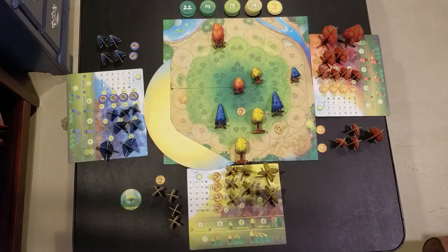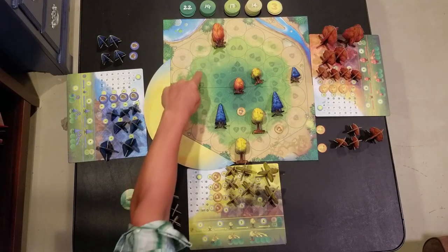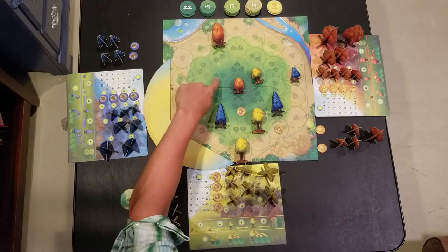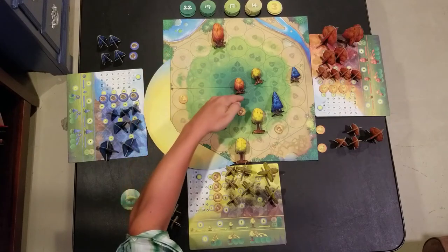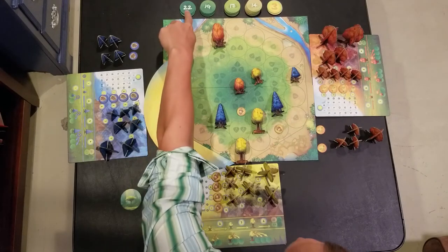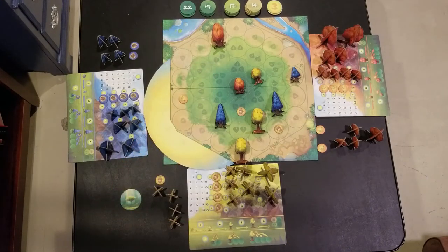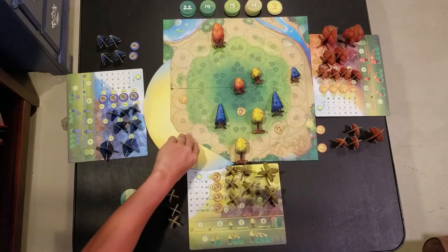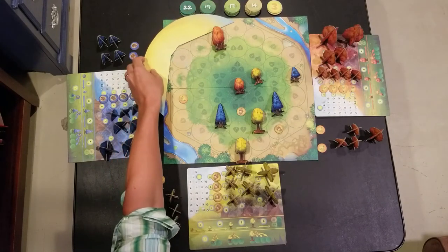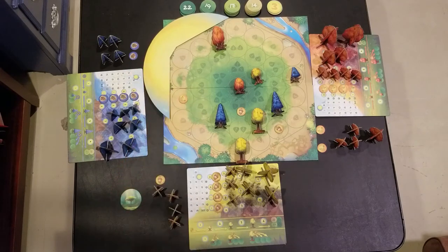The pile you draw from depends on where on the board the tree was planted. The board tiles are marked with one, two, three, or four leaves moving toward the interior of the board. Tiles closer to the interior have higher value scoring tokens — they're more competitive tiles. Once you've spent your light points, the round ends. The sun rotates around the board, and you start a new round. Once the sun has rotated three times all the way around, the game ends and the points from your scoring tokens are tallied to determine the winner.